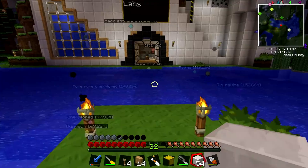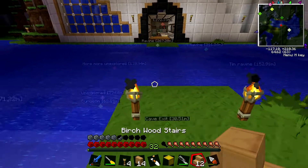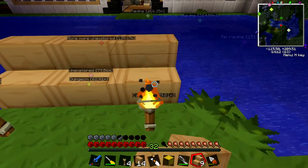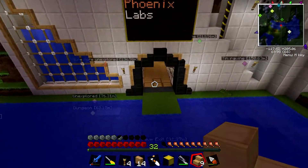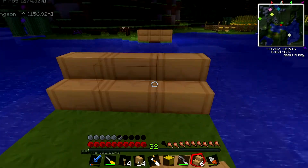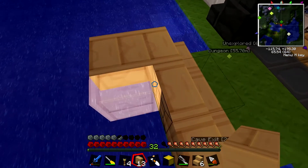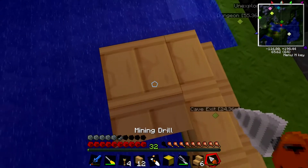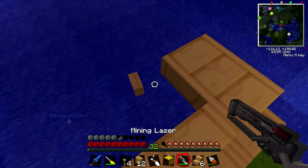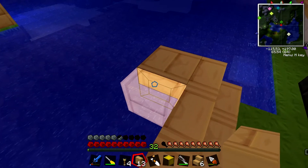I could probably do that now, but before I get too distracted let's work on this bridge. I wasn't really sure about how I was going to do this bridge. I thought maybe like an oriental style would be pretty cool, but I wasn't really sure how that would look in the end. So I thought I'd just sort of roll with it, and if it doesn't look good I can always just kind of tear it down again — it's not a permanent structure.